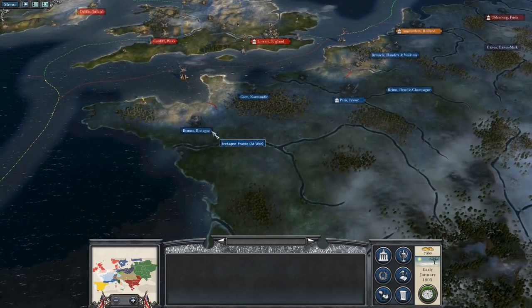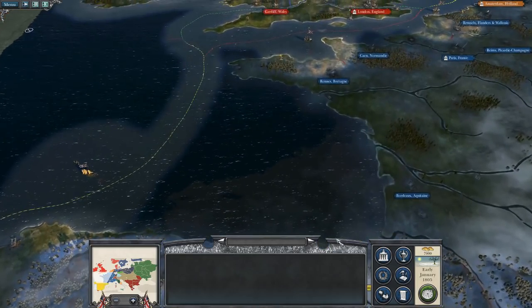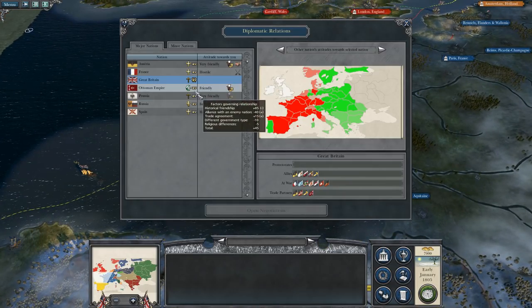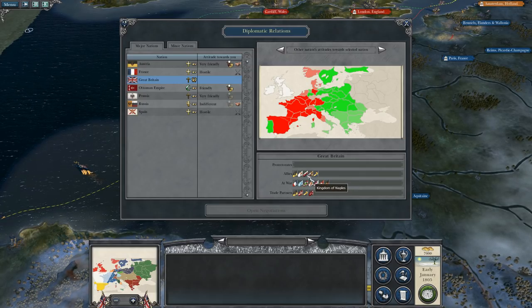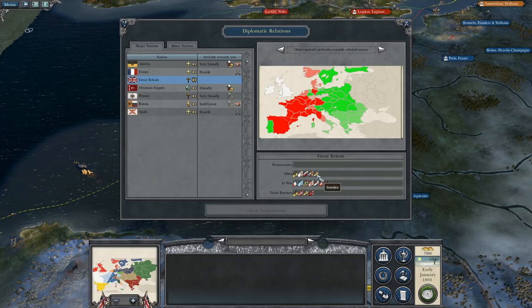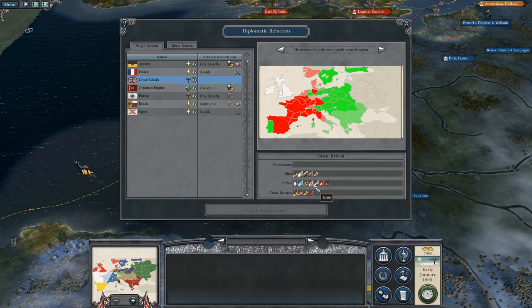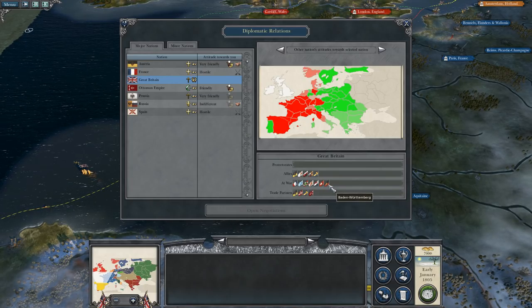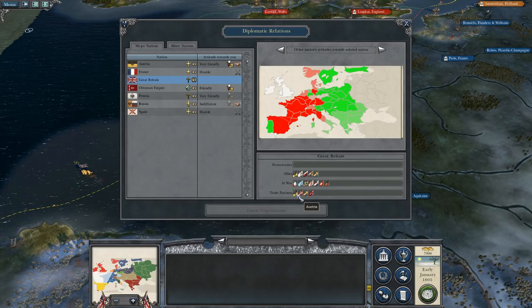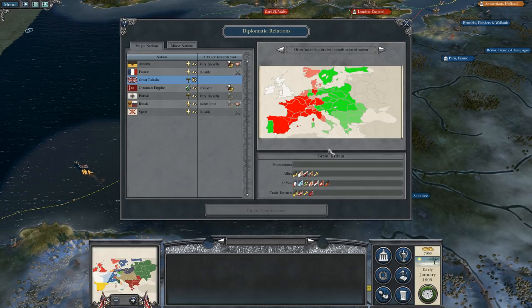Let's take a look at all of our allies. We are allied to Austria, the Kingdom of Sicily, Naples, Russia, and Sweden at the start. We're at war with France, Bavaria, Kingdom of Italy, Spain, Batavian Republic, the Swiss Confederation, and Baden-Württemberg. And of course we trade with Austria, Denmark, Sweden, and the Ottoman Empire.